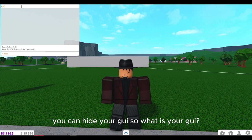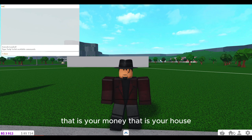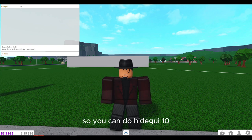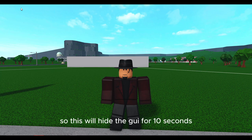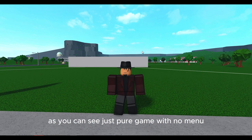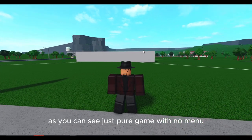You can hide your GUI. So what is your GUI? That is your money, your house, your character, the main menu, settings, inventory — you get the point. So you can type 'hide gui 10', and this will hide the GUI for 10 seconds. As you can see, it's just pure game with no menu.